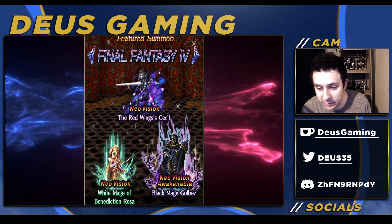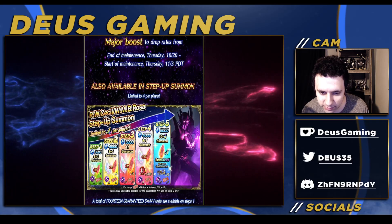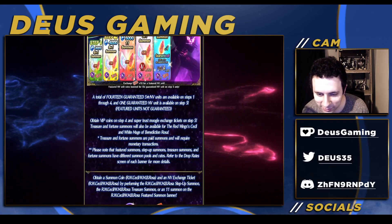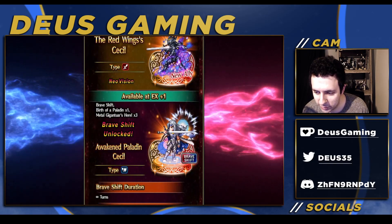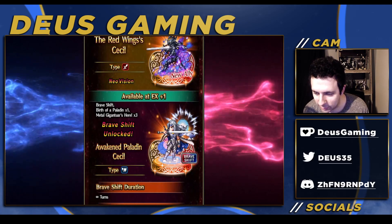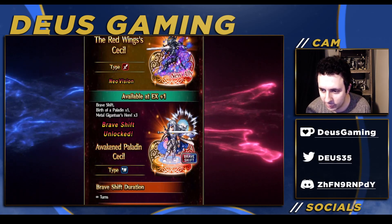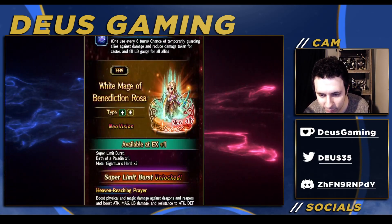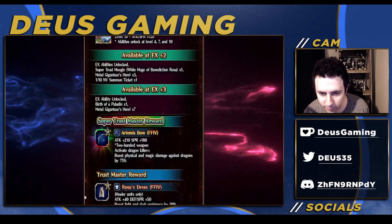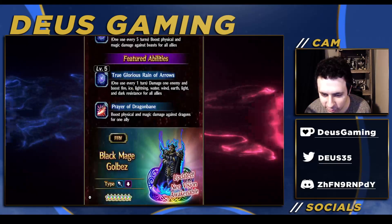We've got Cecil here, Golbez is here too, and if you've been waiting for Rosa, she's here too. The step up is certainly a step up, but there are no buffs — I don't know what happened to that. Remember when they said they were going to make all JP units more desirable? No buffs at all, not even giving her triple cast or anything.